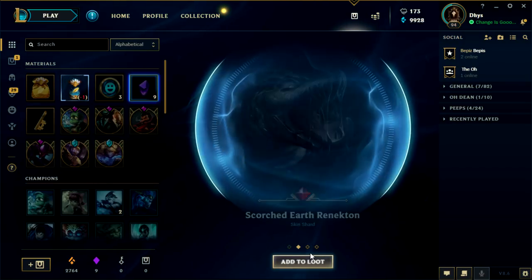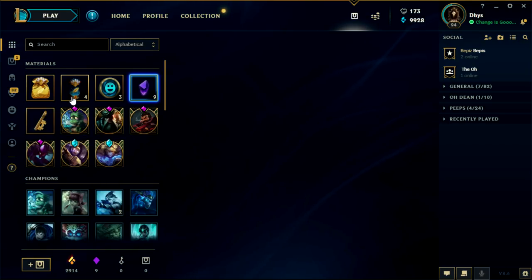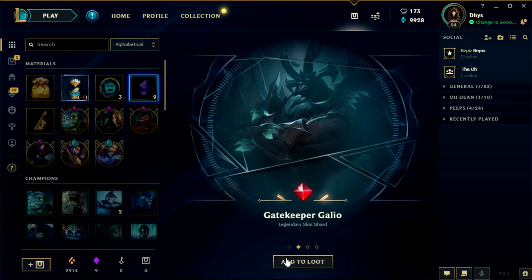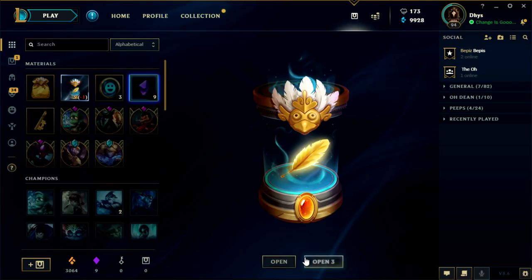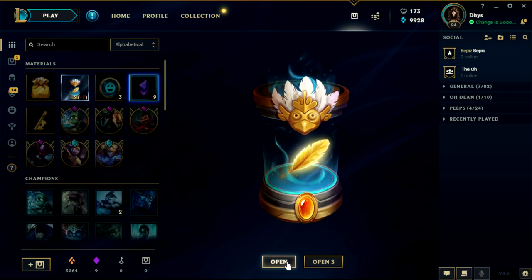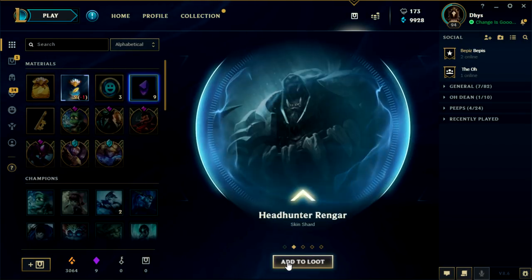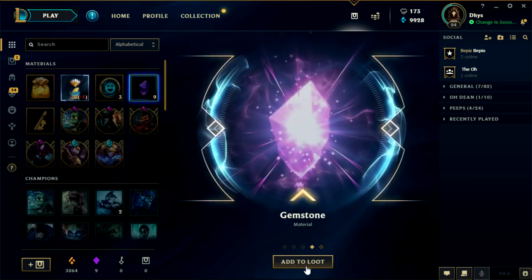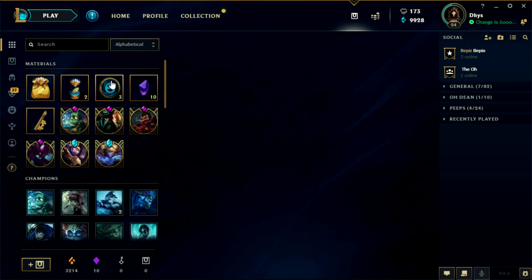Gentleman Chogath, Scorch Earth Renekton, Dark Star Jarvan, 150 orange essence. We got 4 more guys. Reaper Soraka, Gatekeeper Galio, Super Galaxy Elise, and 150 orange essence. 3 more — please, just another birdie bag and a gemstone. Riot Chaos, Headhunter Renga, Dragon Sorceress Zyra, and a gemstone — we got 10 gemstones! We finally got 10 gemstones! We're gonna craft a skin after we open up these.